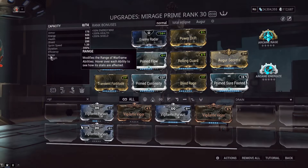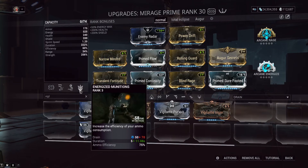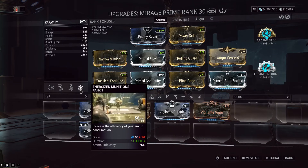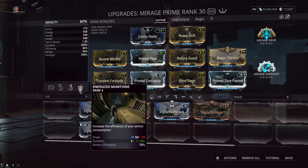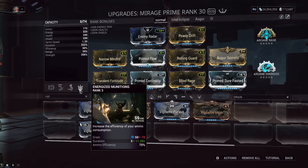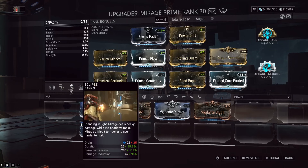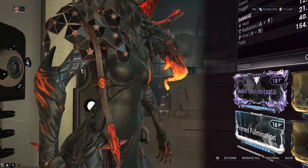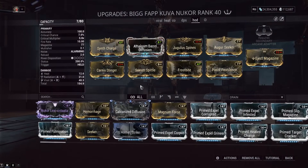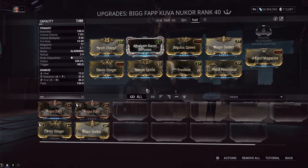For frames like Mirage, the Energized Munitions ability lets you spam shots longer with ammo efficiency — all you really need for that is duration, power strength doesn't matter. Eclipse gives a big chunk of extra damage, 512% with this build, and you can go higher. We've also got some set bonus mods on our secondary as part of making this a primary-focused loadout.